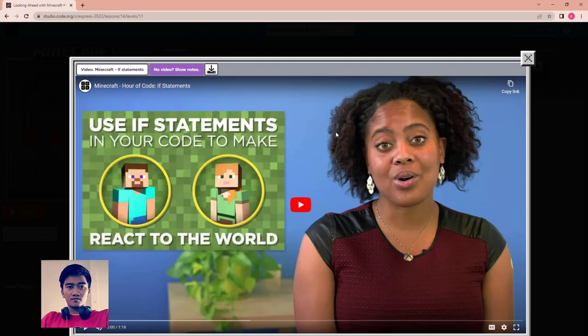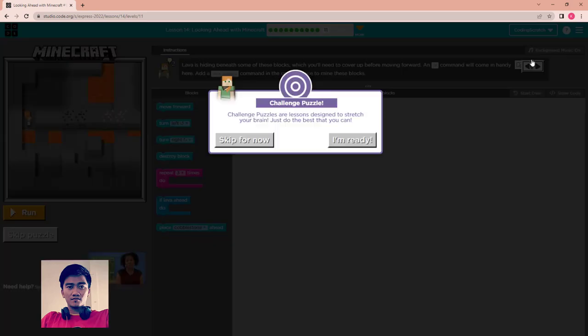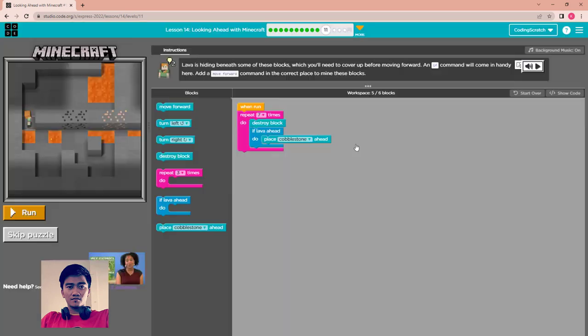This puzzle has an intro video about how to use the if statement in your code to make Alex react to the world. You can watch it, but I'll skip it. This is a challenge puzzle.